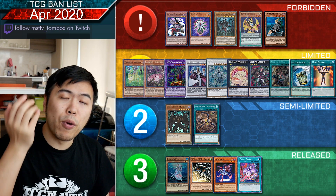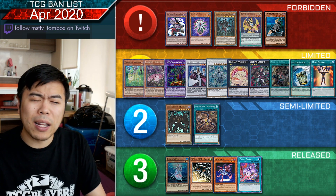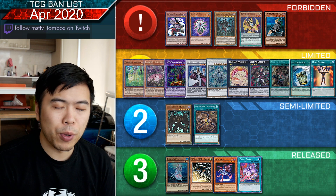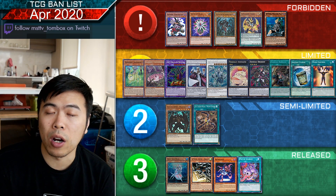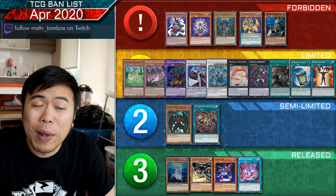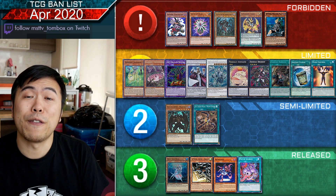Widow Anchor is at two now — a good addition for Sky Striker players. I feel like you'll be able to play very similar to an old OCG variant. Deep Sea Diva is now at three, which is a huge push for upcoming Deep Sea archetype products. Deep Sea Diva is essentially a one-card Needlefiber-enabling combo piece. We don't have Fishborg Blaster, but Diva is still very powerful and was a big part of Diva Zombie Synchro decks back in the day.